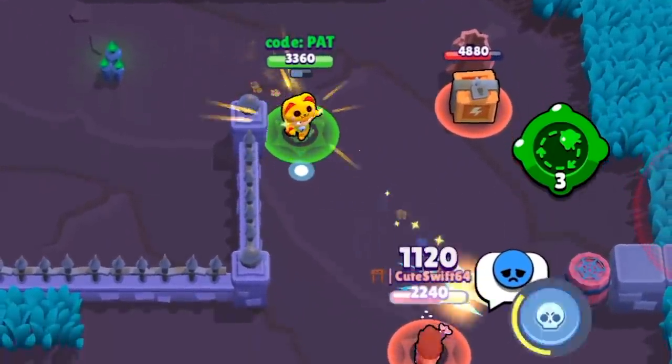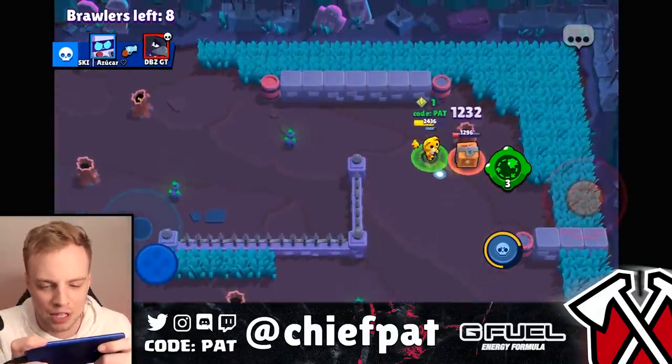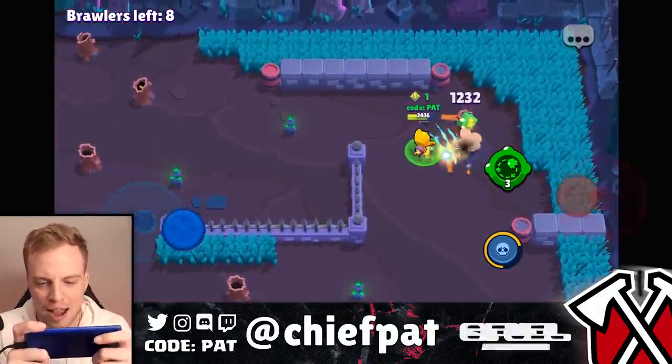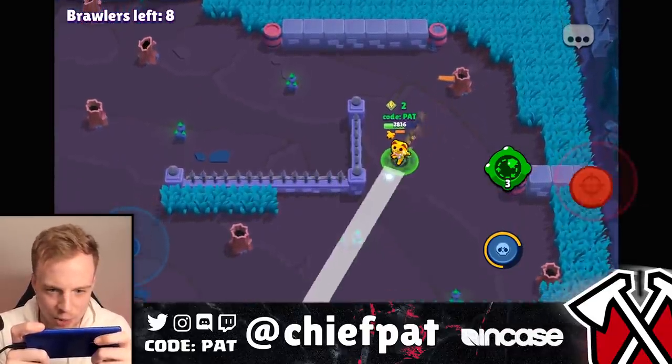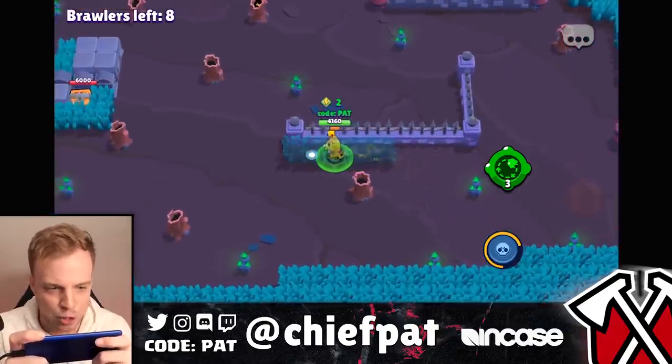Let's give this Crow a spin and then ruin this Crow's will to live. Already getting a teaming kill with this skin, which means this skin is going to be towards the top of the list. Crow going down in flames — no damage reduction on that auto attack. Eight brawlers, one dream, and one Pikachu-looking skin. No Raichus up in here — we're straight Pikachus only.